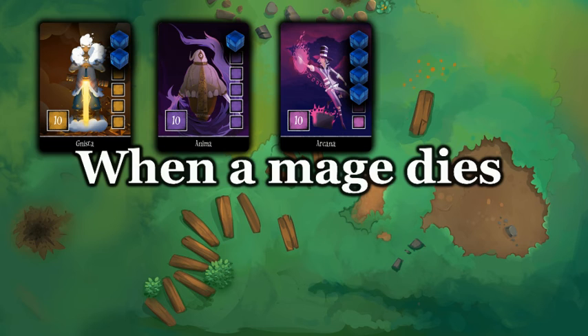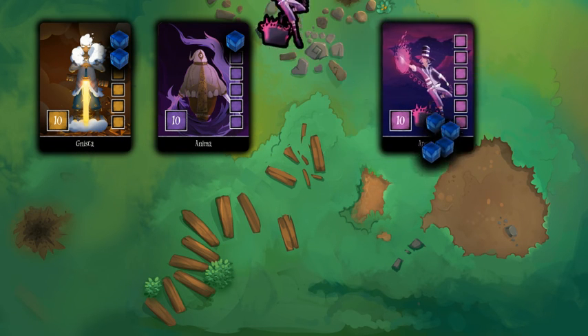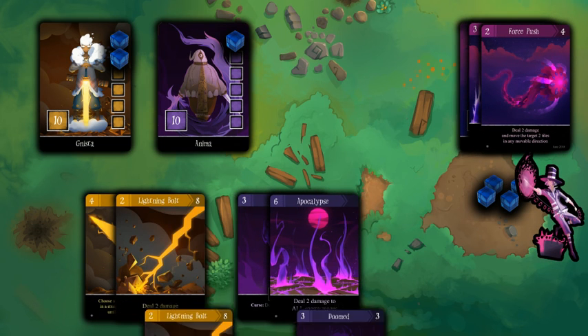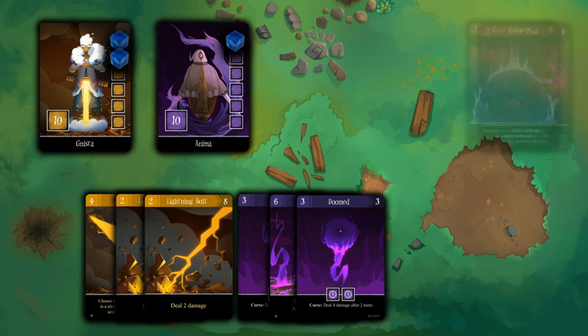When a mage has received 10 damage, it is defeated. Remove the mage card, the mage token, and any cards belonging to that mage in your hand. Draw cards for the rest of your mages to compensate for the removed mage. Good luck!